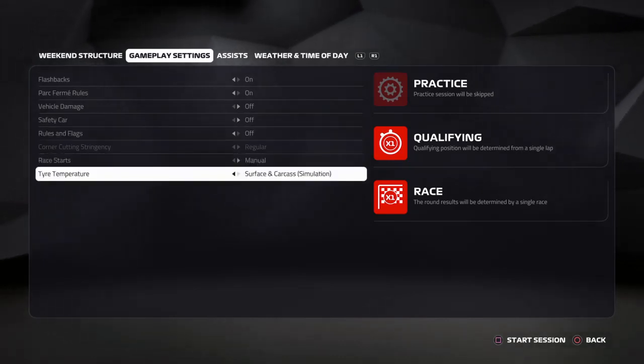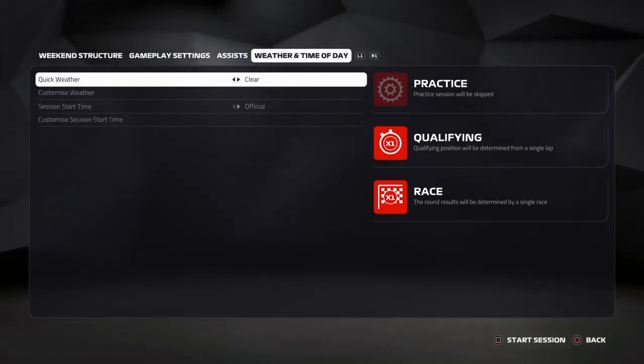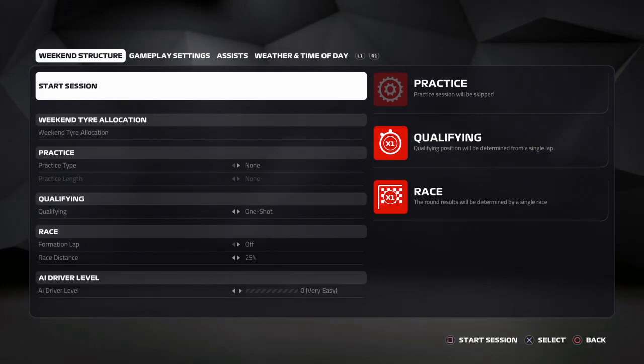Make sure that you set rules, flags, and damage to off, and set the AI difficulty to its lowest possible setting. With flags, rules, and damage all set to off, it essentially means that you can just drive through the chicane rather than having to brake and turn around the actual corners themselves.